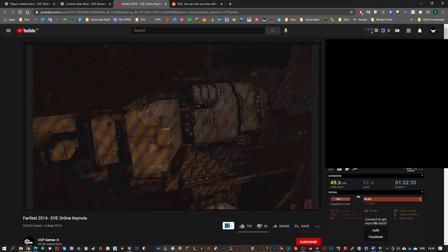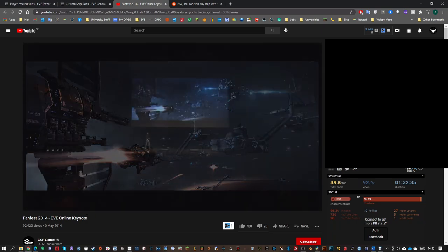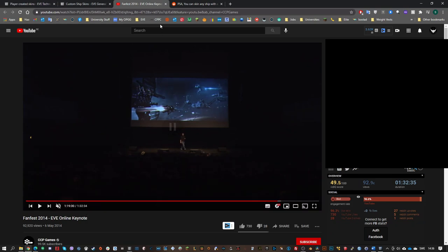Unfortunately, I guess CCP had better things to spend their time on. But I can imagine using so much PLEX to make custom skins — like each custom skin costing 50 PLEX or something, and I would have done that on all my ships because I would have loved my ships to match each other. And that's just me — there are people who are much richer than me in EVE Online. I would have really loved to have that; it would have been so nice. I really hope CCP decides to one day develop this, but I'm unfortunately not having high hopes.